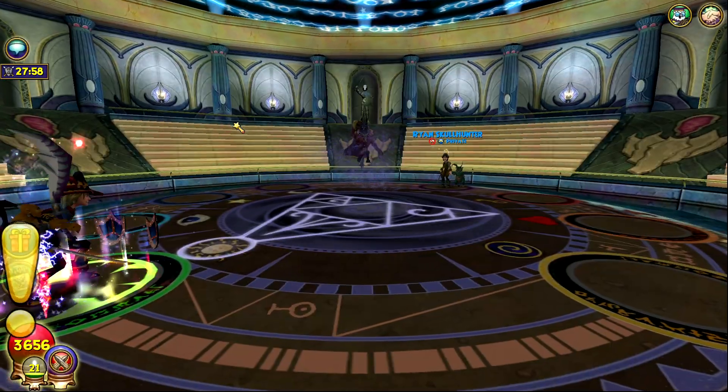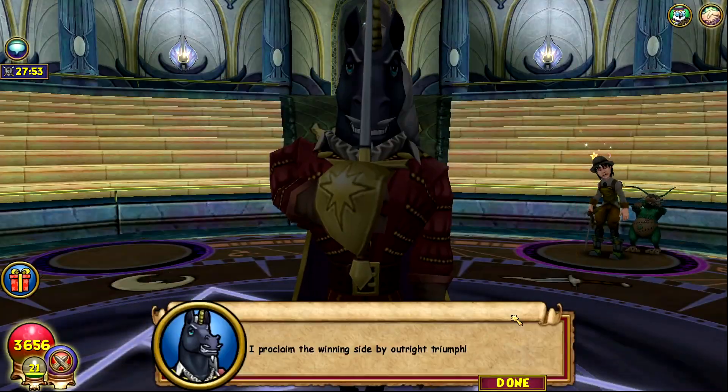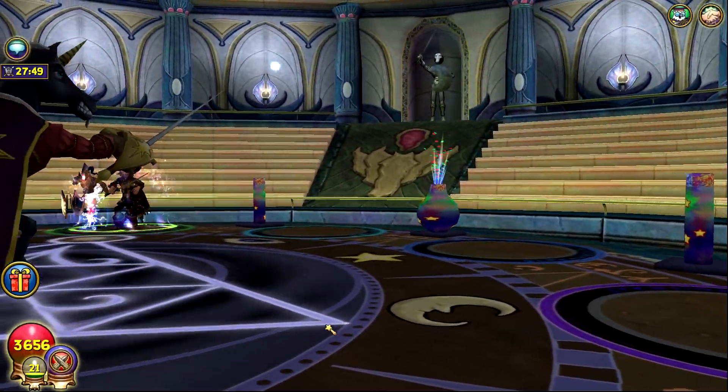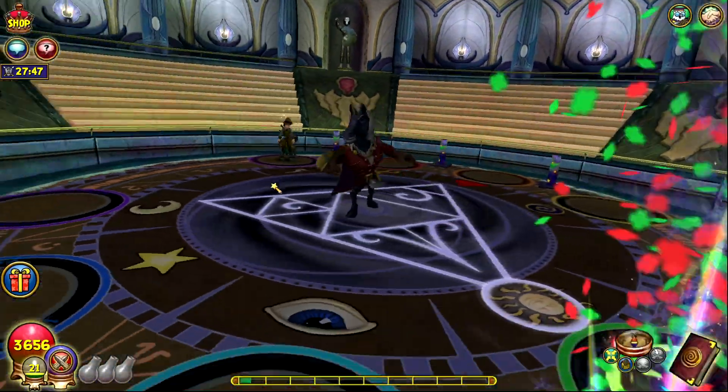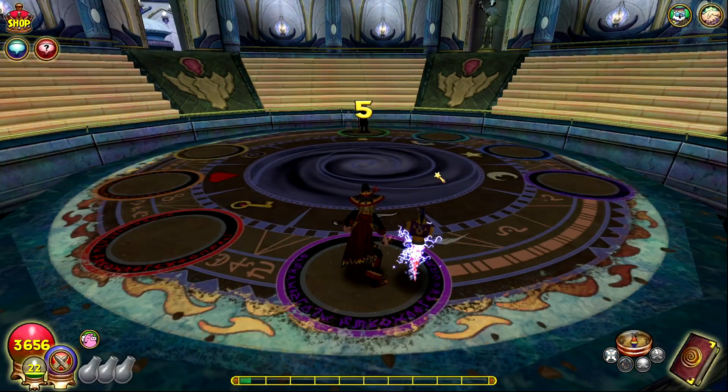He doesn't have any resist — that literally just one-shot him. I feel kind of bad. I literally never crit anything and then when I go against the one guy who doesn't really need the crit, I just crit against him. It's kind of stupid. I got another match — we're going up against Sean Ward, it looks like another Death and I think they have a Myth mastery.